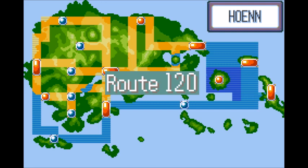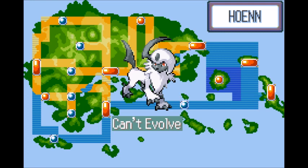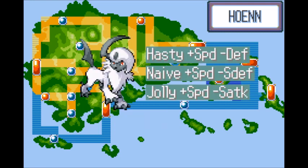The way to get Absol is somewhat tricky: head to Route 120 and search through the tall grass — if you're patient enough, you'll find an Absol. Absol can't evolve. A good nature for Absol would be Hasty, Naive, or Jolly, since Absol's not good with Defense and will have to rely on Speed to do well in battle.